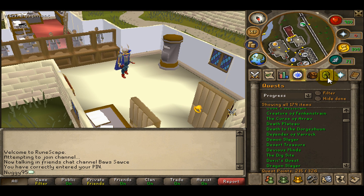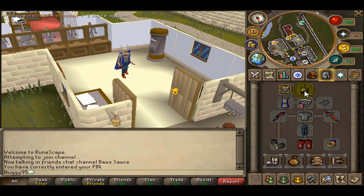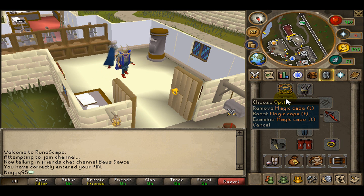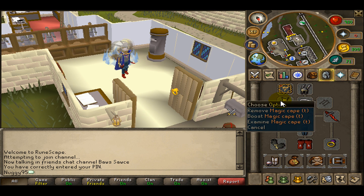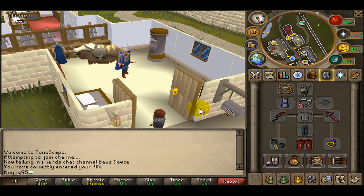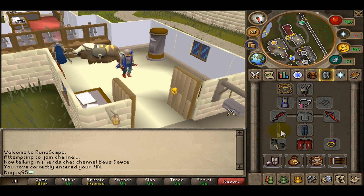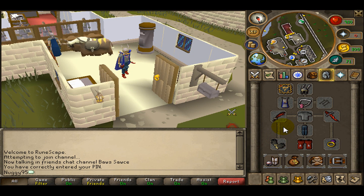For your gear, you're gonna want to bring some sort of helmet — I recommend a helmet with a prayer bonus. Fire cape or Nomad's cape. I use this Aura because it slows down your prayer drain and it increases the amount of prayer points you get when you drink a prayer potion. Barrows Gloves — always, always — this is the only gloves I recommend.